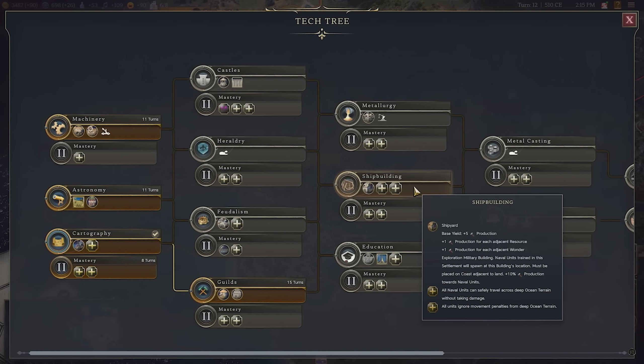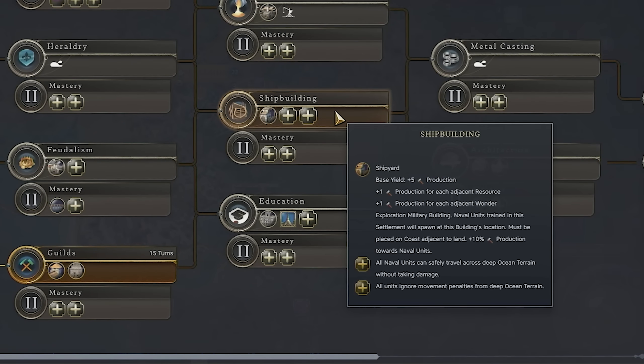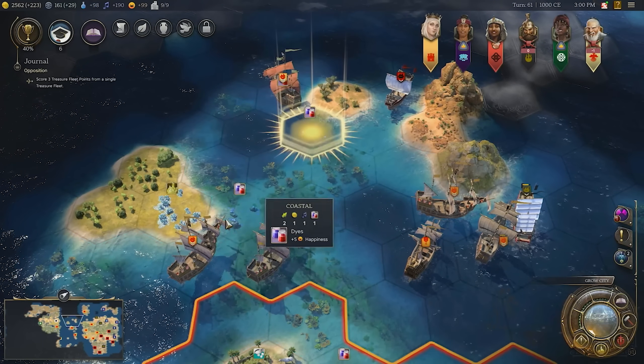Let's start by using shipbuilding as our example — a technology within the Exploration Age tech tree, because of course they are age-limited. This one broadly gives us some production and allows our naval units to cross deep ocean without any penalty to movement or taking any damage. However, it also has a mastery option: if we research the technology twice, effectively, we'll get plus three combat strength on naval units, and land units can also enter deep ocean.